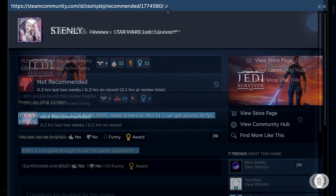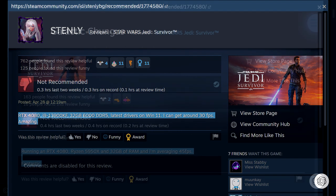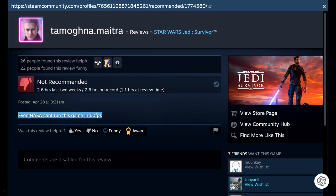RTX 4080, i9, 32GB, 6000 DDR5, the latest drivers on Windows 11 — I can get around 30 FPS. What is this, an Xbox? Running an RTX 4080, averaging 45 FPS. Fan-tastic. Even NASA can't run this game in 60 FPS.